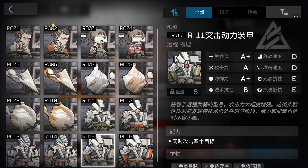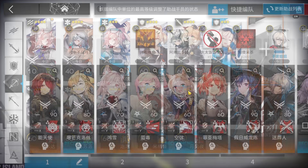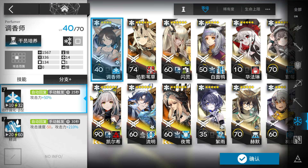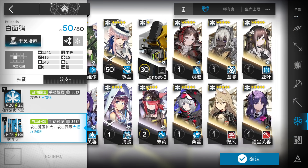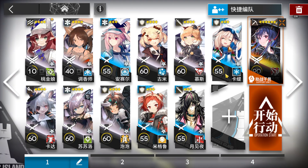Maybe only the last wave will require you to have pretty good defenders and medics. The squad we're going to use has a core operator charter, a flag vanguard, your best caster, your best AOE medic, and your best single target medic — two of your best single target medics, elite one max level. Perfumer is more than enough, but if you have a higher rarity one, feel free to use them.